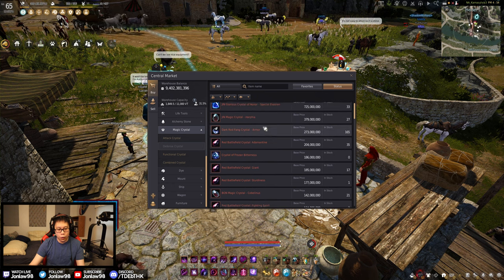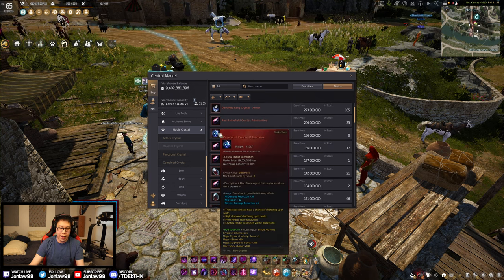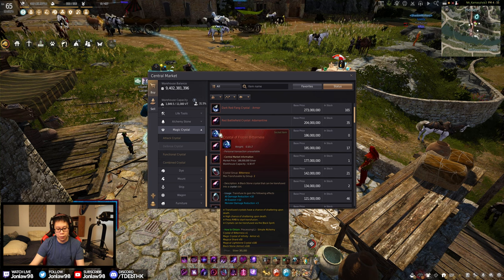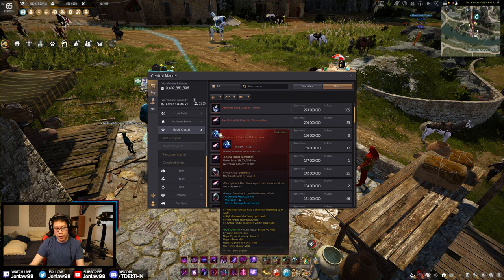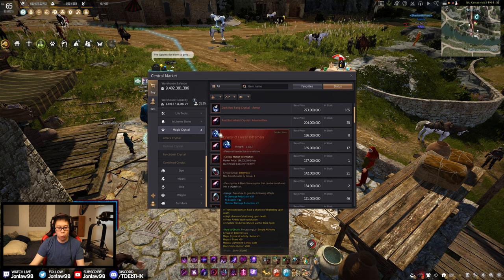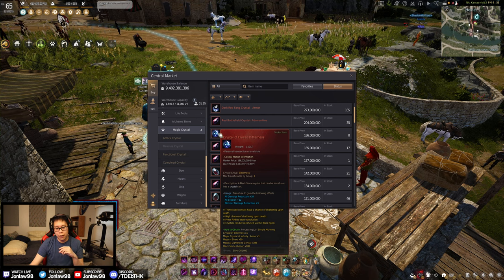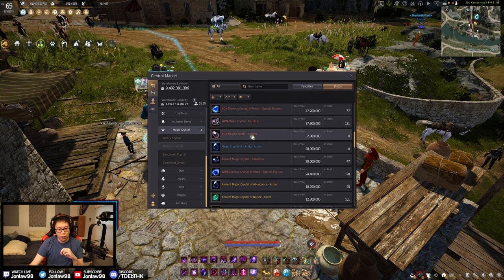The defensive crystal is the Crystal of Frozen Bitterness. It has a lot of DR, evasion, and monster reduction, so I think this is a very good defensive one. If you can get it from the boss splits rewards, it's probably worth getting. Keep in mind this is considered a bitterness crystal and you can have two of these, so that's definitely worth getting.